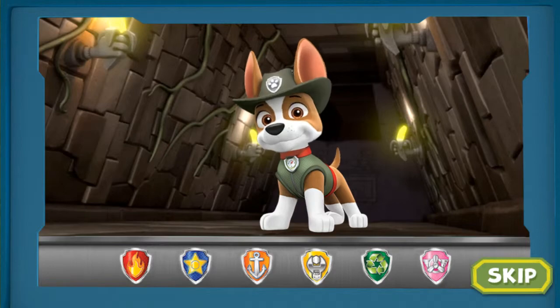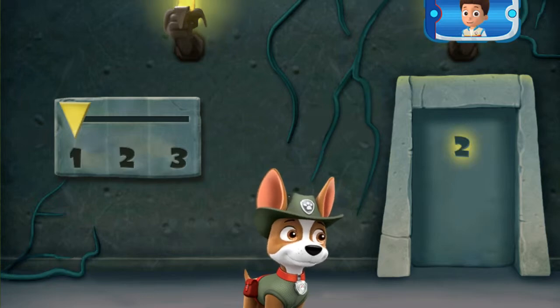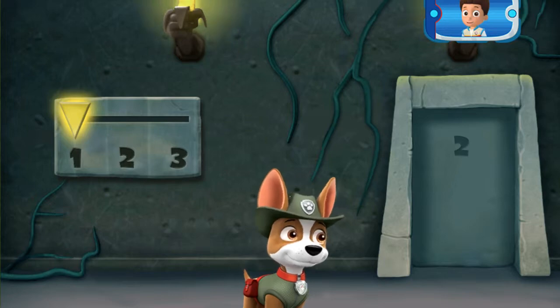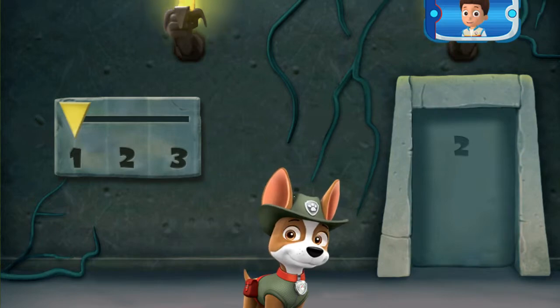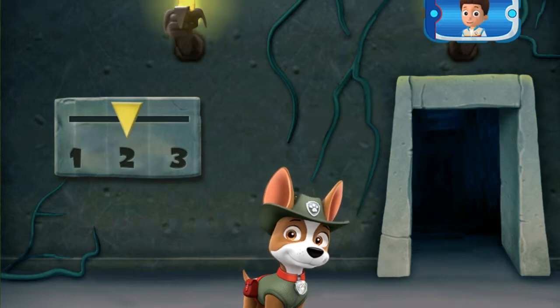Getting closer! Almost there! The golden banana is behind three locked doors. This code on the door will show you how to unlock them. Make each part match what's shown in the code, and the door will open. Tap the number that matches the one in the code on the door, then tap the door when you think everything matches. Excellent! You figured it out!